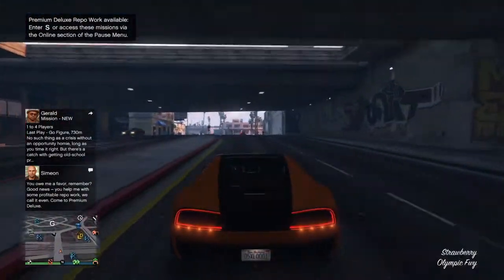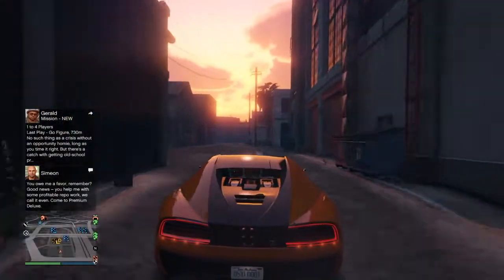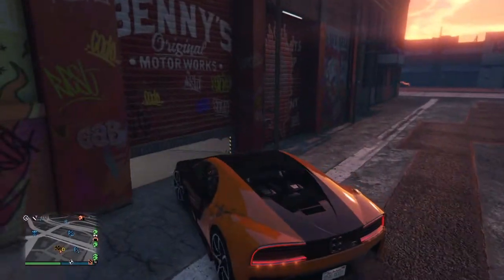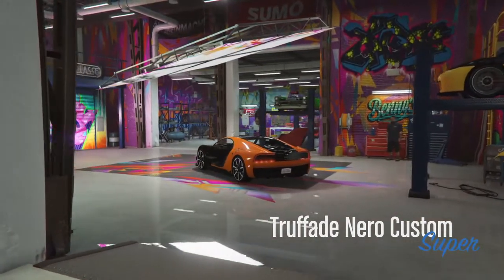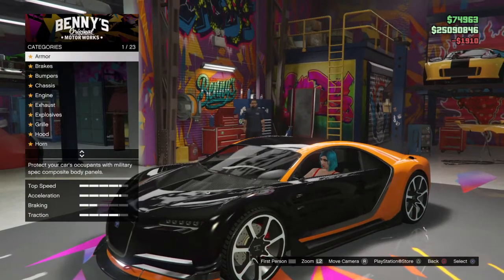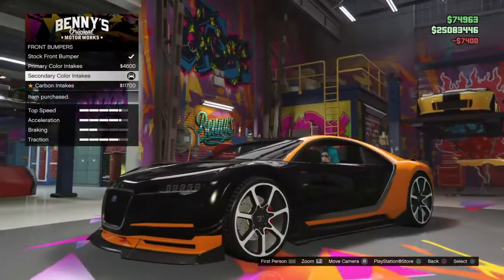Cameras on the front, cameras in the back. This car looks pretty good in real life. I got cameras everywhere in this car. This is so cool. Let's do fade custom — it's the best I can do. Primary. Secondary.